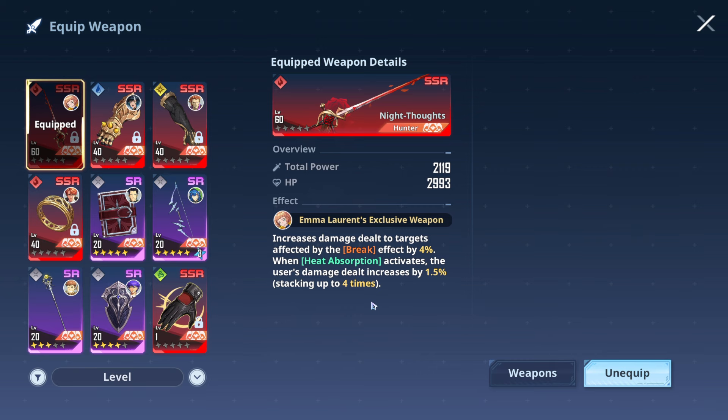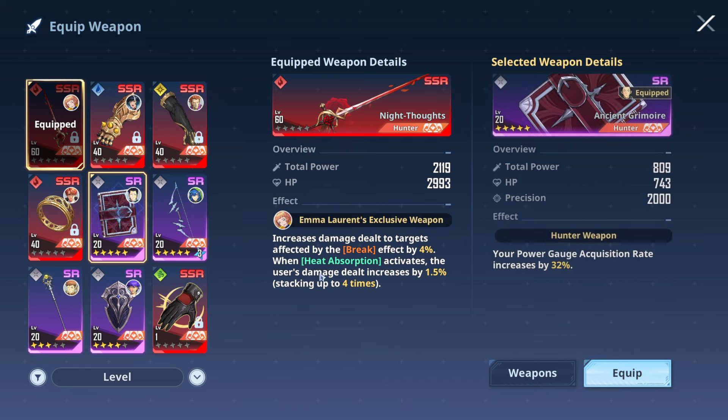For weapons, the best option is her SSR exclusive weapon Night Thoughts. If you don't have it, the second best option is the Grimoire, which provides an additional power gauge acquisition rate of up to 32% at Ascension 5.